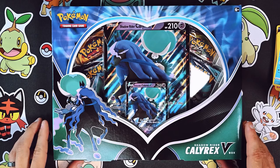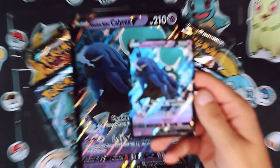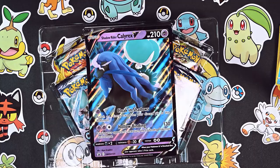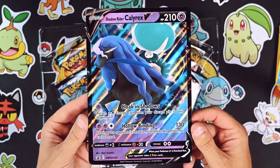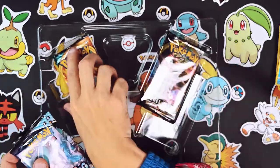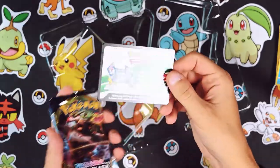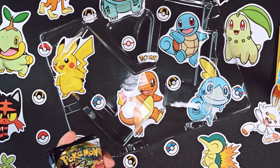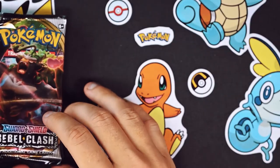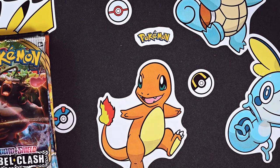Now we get into the Shadow Rider Calyrex V box. First things first, we got the Shadow Rider Calyrex V - look at that guy, pretty cool, Blackstar promo. And then the jumbo oversized version - that's pretty cool. And then we got packs: the Darkness Ablaze Charizard pack - you know it's gonna hook us up. Again, leave me a cool comment and these code cards can all be yours. If you leave an absurdly awesome comment that I really like, I'll give them all to you. But if you try too hard, then just thanks for trying.